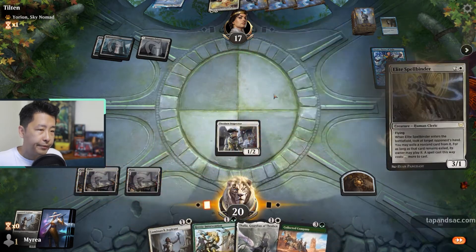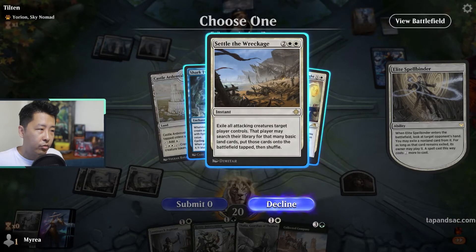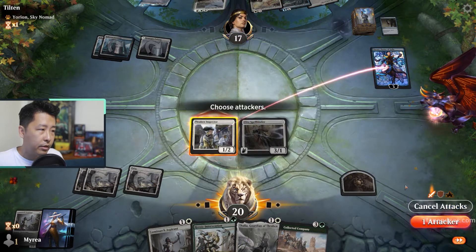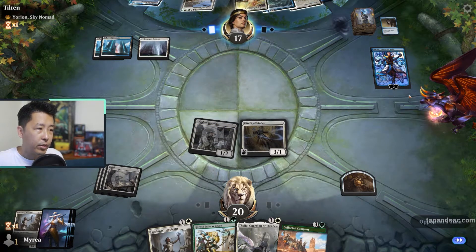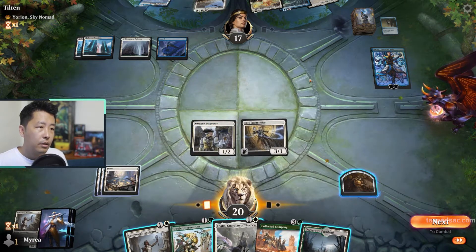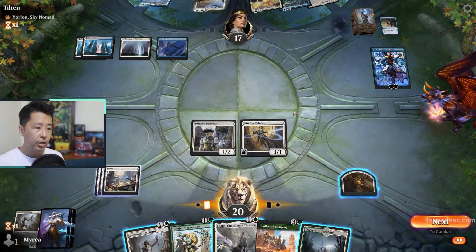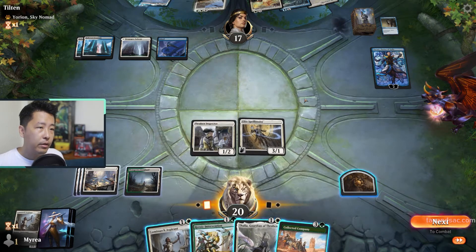Let's take a look at the hand — settle the Wreckage and Shark Typhoon. I think Settle the Wreckage we have to deal with. Let's just hit Narset for 1. If he minus-2 again, Narset will be gone since there's no way to add loyalty counters. He has a copy of March of the Otherworldly Light, which can basically counter my Elite Spellbinder or remove it from the game.